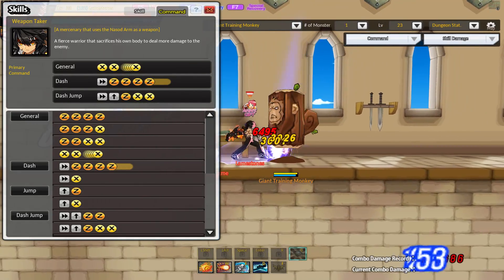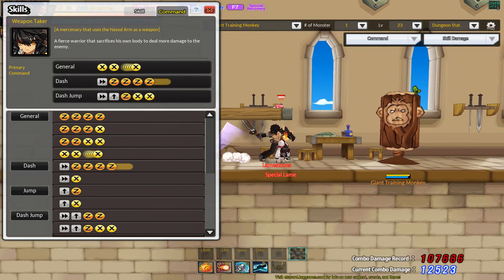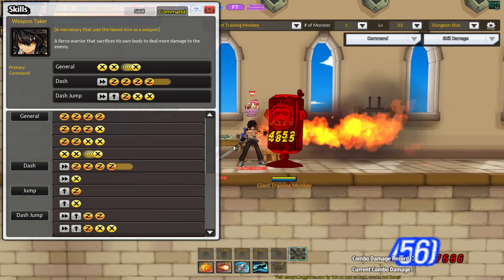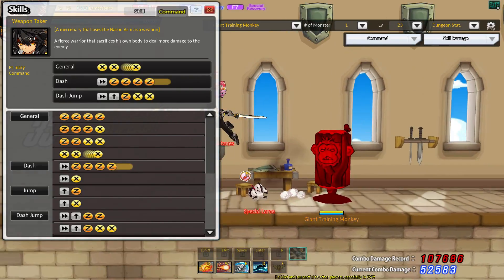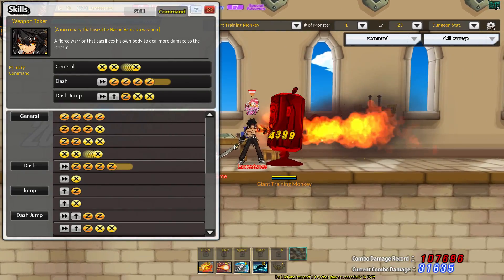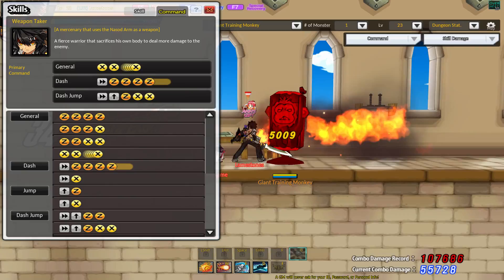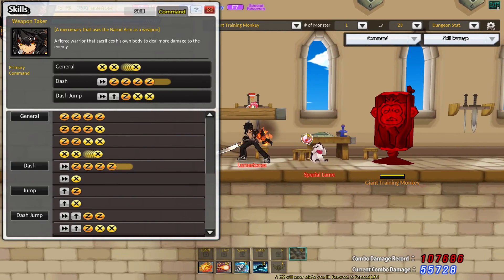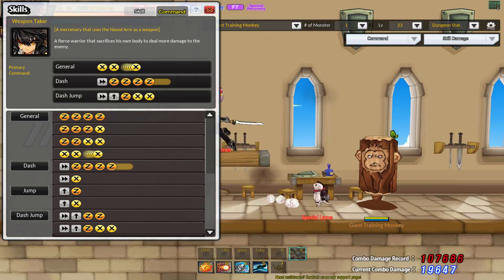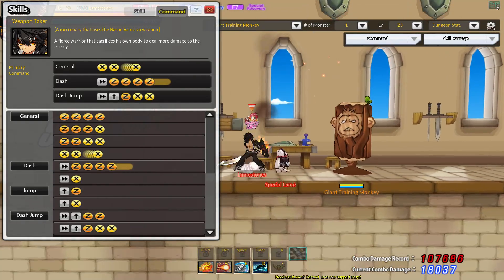Wait, what? Oh, huh. So how does that one work? Okay. Dash axe, jump C, jump back. Gotcha.